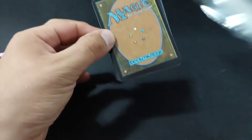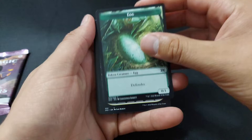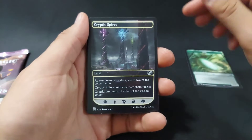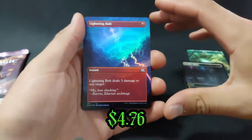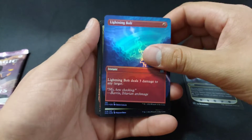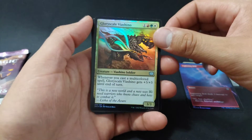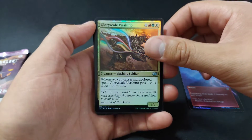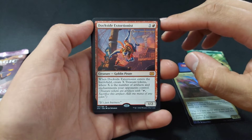Alright, here we go. Let us know what you guys have pulled from this set. There's our token. Foil Lightning Bolt - that is awesome, and it's borderless as well. A Foil Glory Scale Vyashino. And a Mythic Dockside Extortionist!